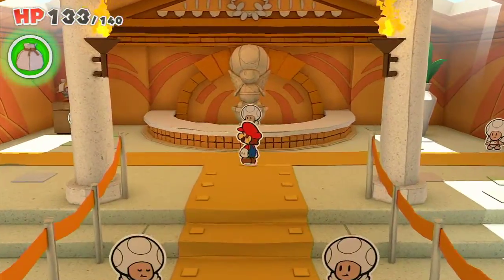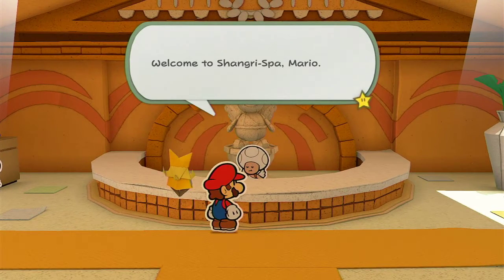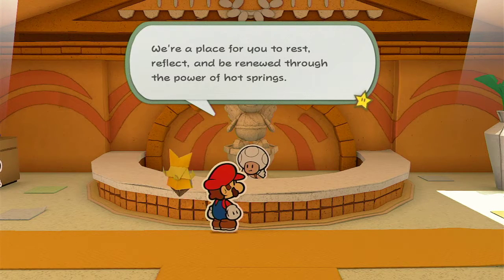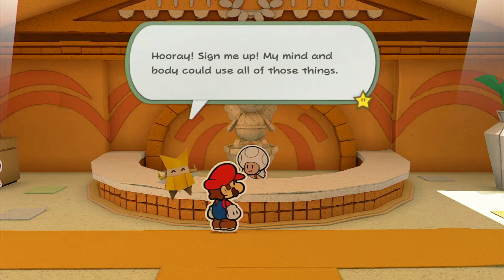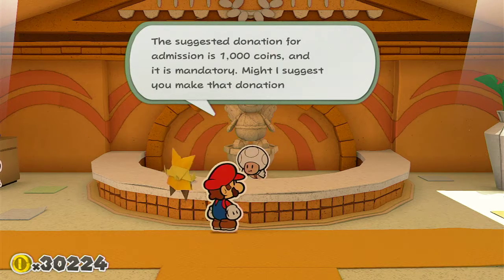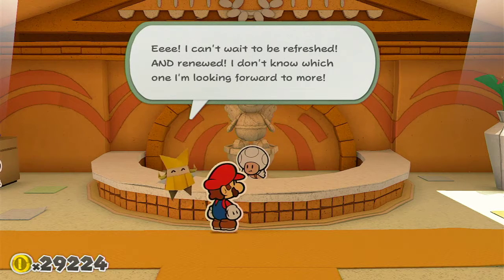So we're going to talk to all of them, but I kind of want to talk to this head guy here. Welcome to Shangri Spa, Mario. They know my name! Oh my gosh, I'm a celebrity. This is a place for you to rest, reflect, and be renewed by the power of hot springs. Hooray! Sign me up! My mind and body can use all those things. Is it just a donation of 1,000 coins? Oh heck yeah, I'm rich! I have 30,000 coins!